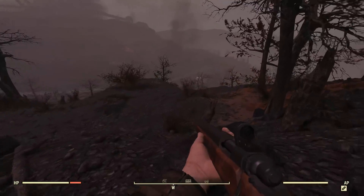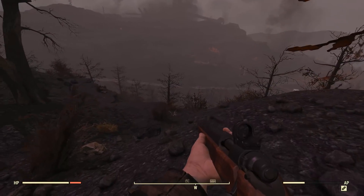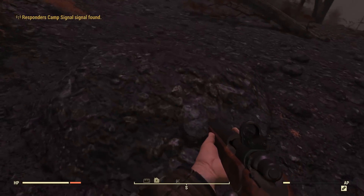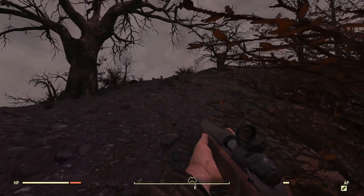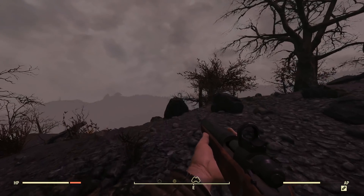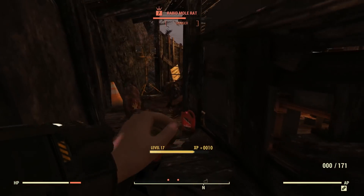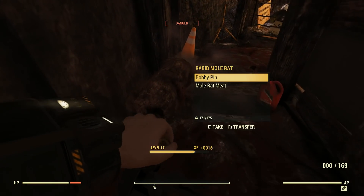Alright, Scooby has been let out. Now I'm just going to explore around the Ash Heap a little bit. We did a bunch of questing last time; this time we just explore, try and kill things, shoot some stuff — all the basics. A nice casual, relaxed episode where I try and get some XP and discover new locations. First little location: Widow's Perch.